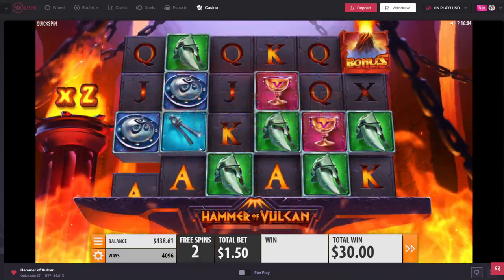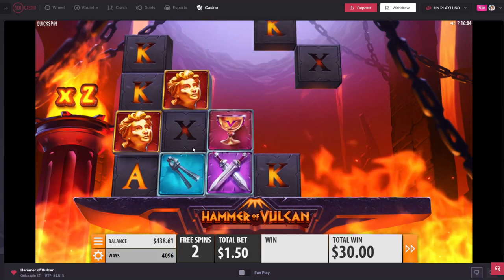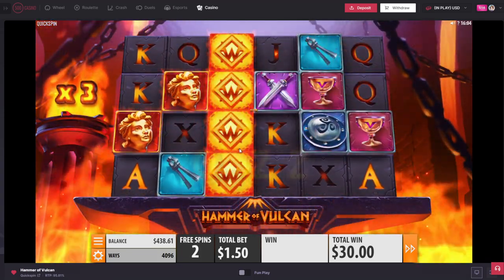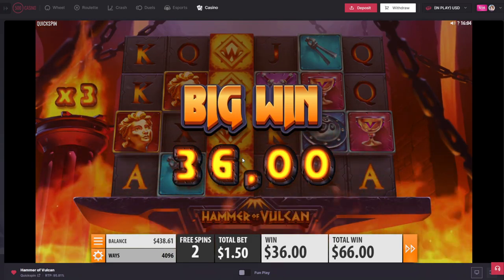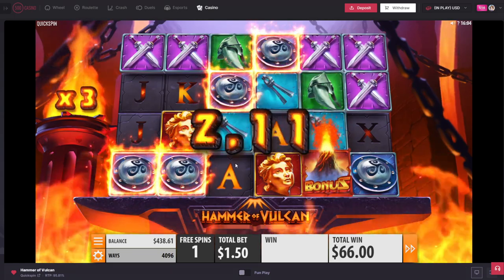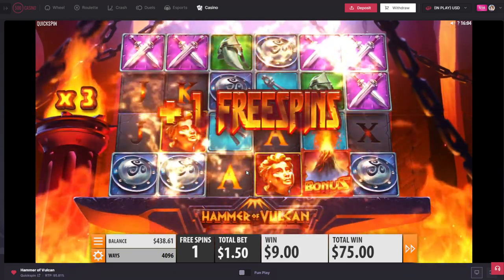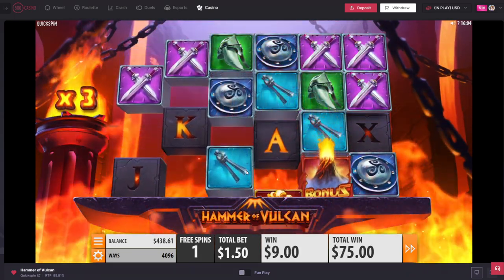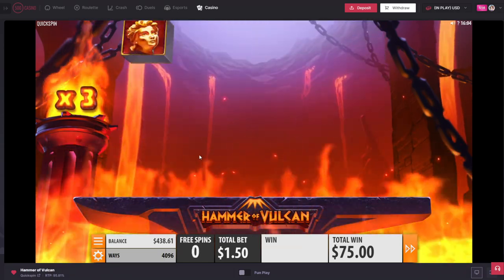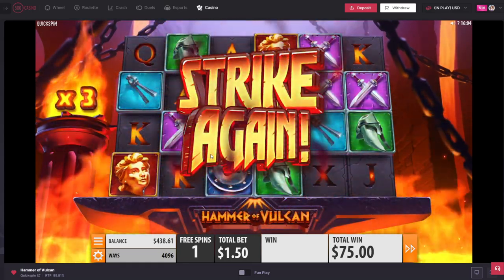Okay, extra spin, definitely needed. Come on, more hammers — nice top symbol as well. Okay, I thought that was gonna be a bit more just because it was all the way at the top. Extra spin, definitely needed — come on, definitely need these extra spins right now. No, don't give me a dead spin. Don't give me a dead spin. No.